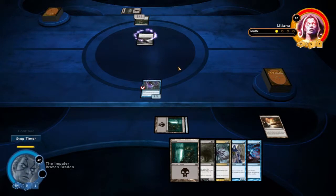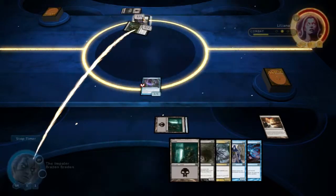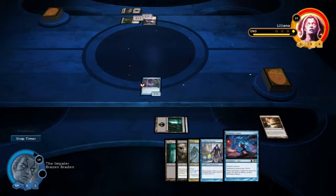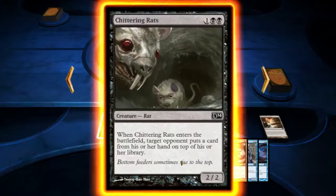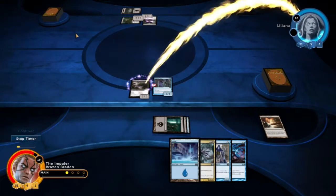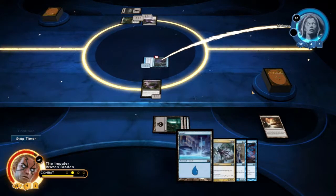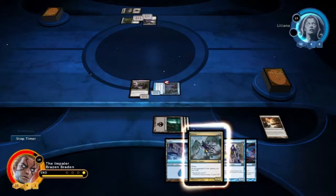I have to discard a card at random — I don't get to choose what goes. Please not my land. Wait, it's when it dies, isn't it? I'm being a noob — when it dies. I'm not blocking. It's a flying and she has no flying — I need to keep my flying in case I get this guy out and can make it a 4-4. Let's get another of those out and get some Chittering Rats out, so she has to take one of her cards and put it on the library.